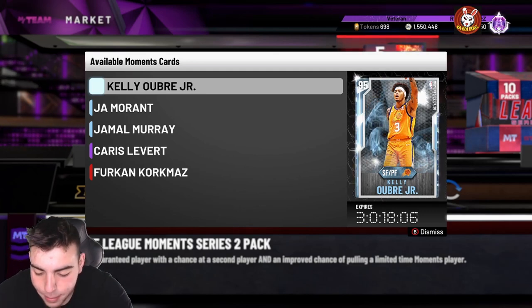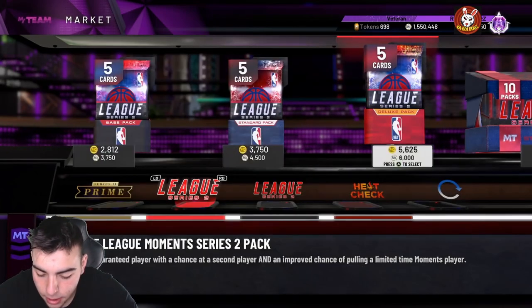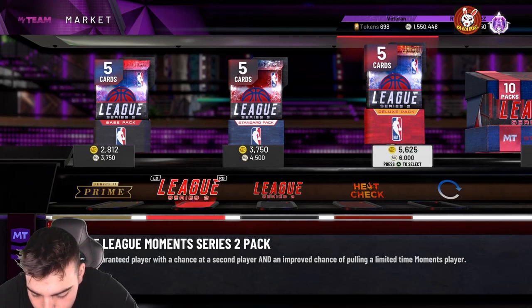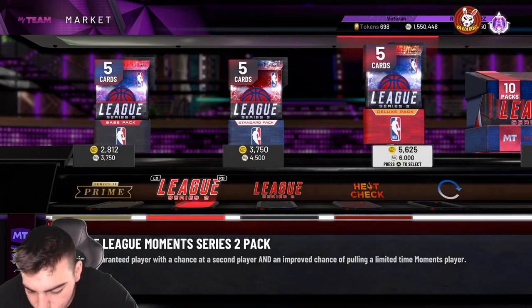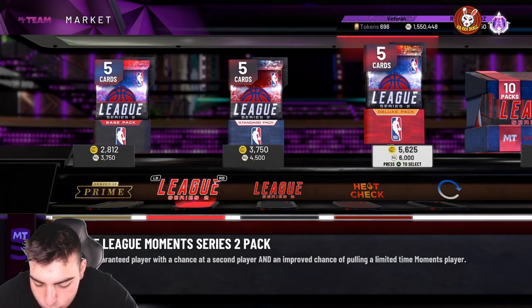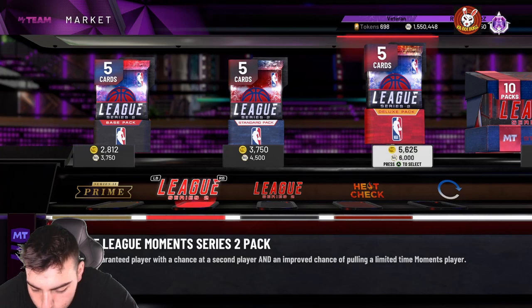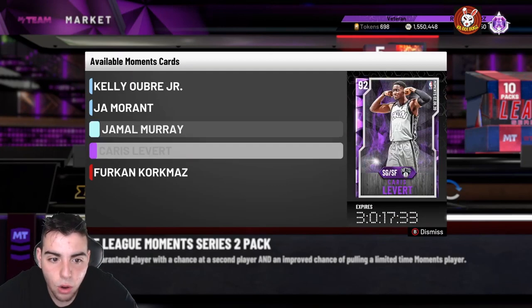The big one — we got Diamond Ja Morant. I'm really hyped. I think these packs are dropping by 11 Eastern, so very soon. We got the new Ja Morant: 86 three-point shot, 90 mid-range, 94 driving dunk, perimeter D 82, 67 steals — so they're gonna give him terrible defense — 94 speed, 94 speed with ball. This card's filthy. He's got Hall of Fame volume shooter, tireless scorer, gold quick draw, gold range extender, and gold clamps. Pretty solid card. This card's pretty freaking solid for a 95 overall.